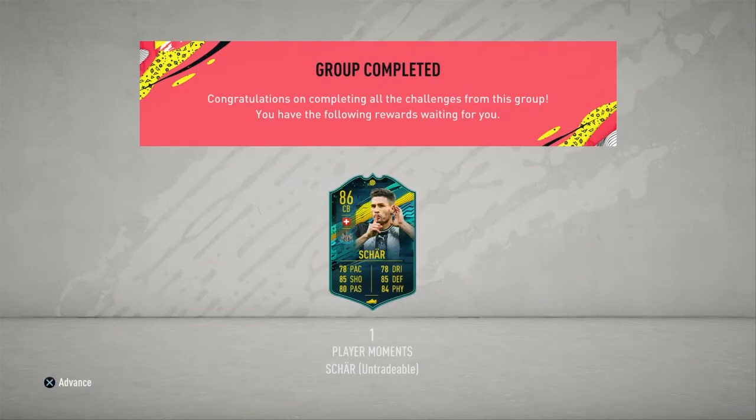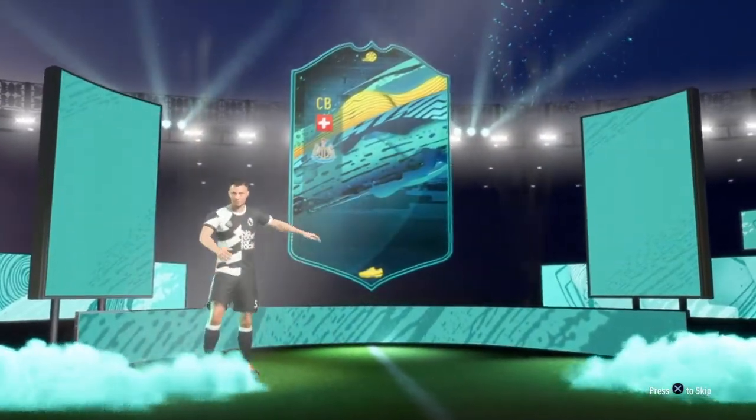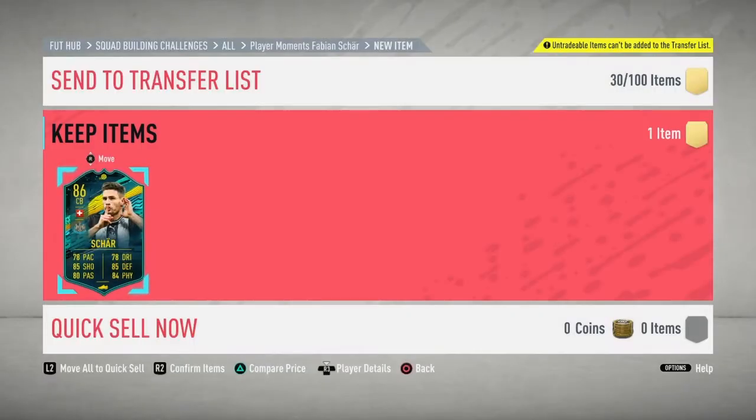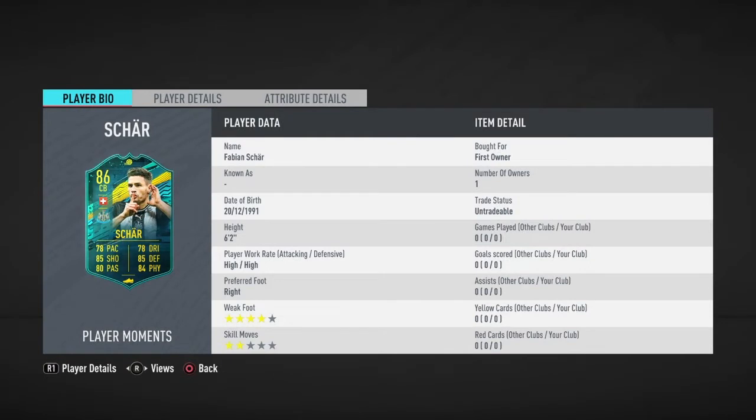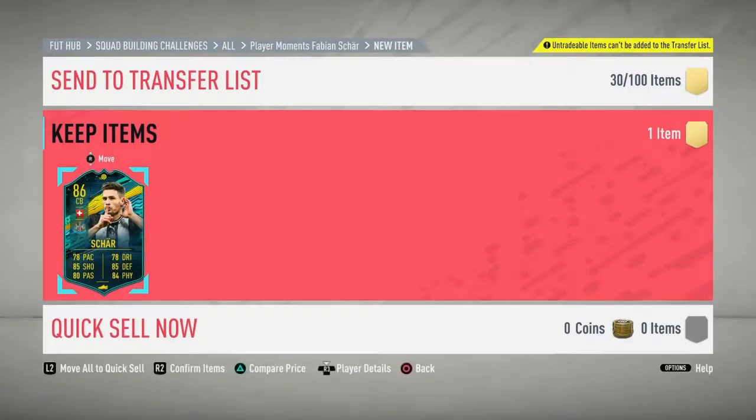So as you can see on the screen, I did go and complete the player moments Fabian Shah. It looks like a really really good card. So as you can see he's got 4 star weak foot with just insane stats, all round. I could play him CDM if I wanted. Decent card. Now let's get into some packs.